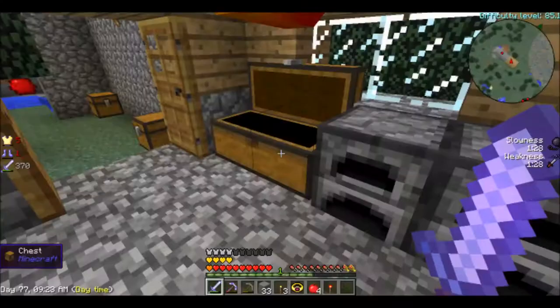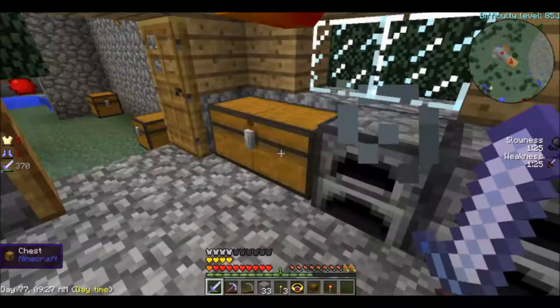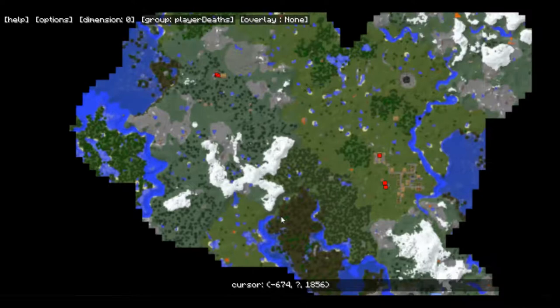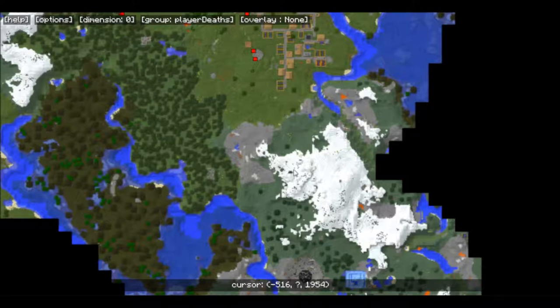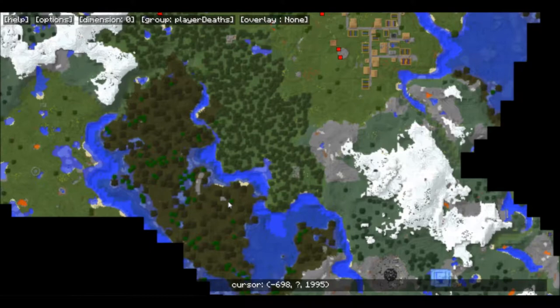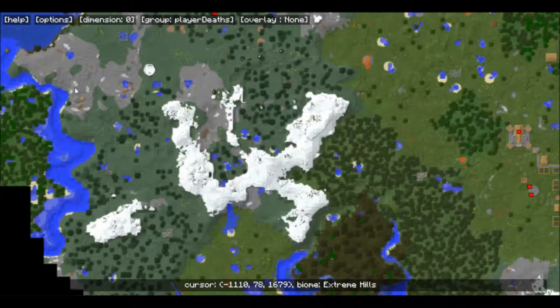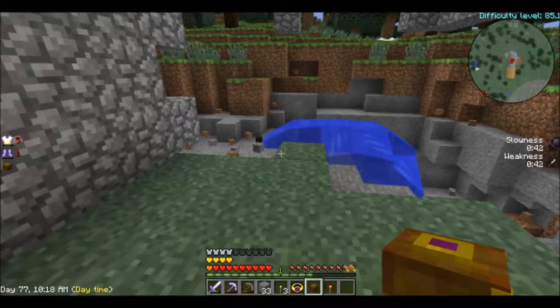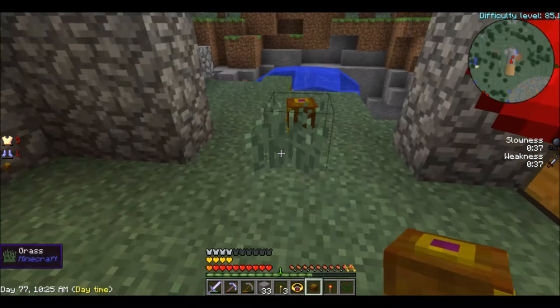One other thing I wanted to do while we're here, since it's a different area than where we live, is I do have some Pandora's boxes that I found while I was building out that new house. If we look at the new area here - there's the new house. We saw the Ice Castle, and there were also a few of those buildings with the ancient stuff in it. I've found two Pandora's boxes.